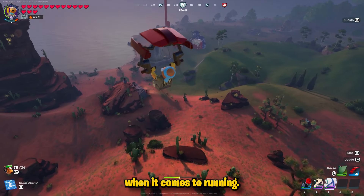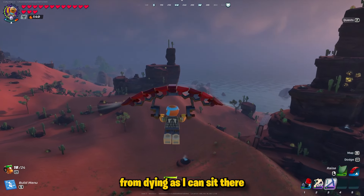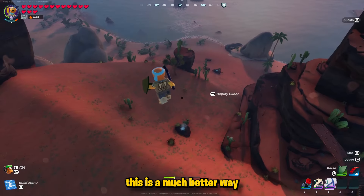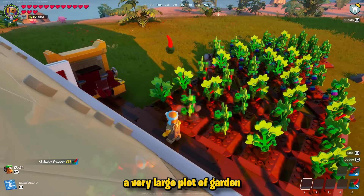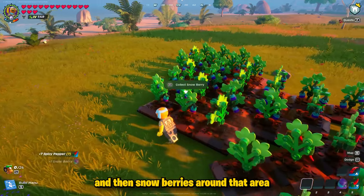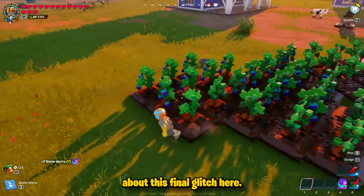This saves me a lot of time when running, helps prevent dying since I can swing my pickaxe without wasting stamina, and overall it's a much better way to travel around the map. For the final glitch, make sure you have a large garden plot with spicy peppers and snowberries, as that's key to this last one.